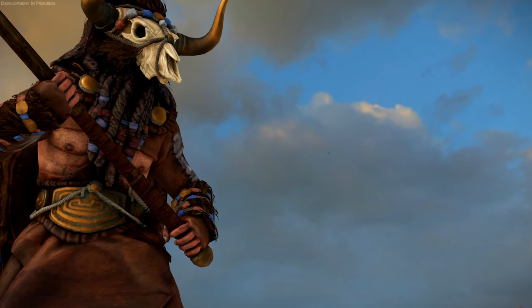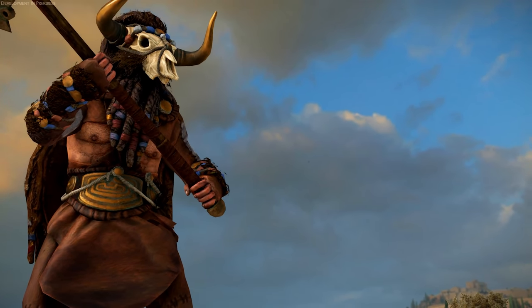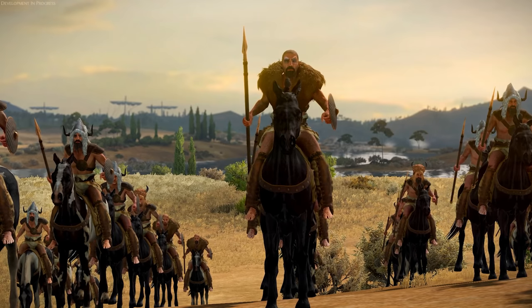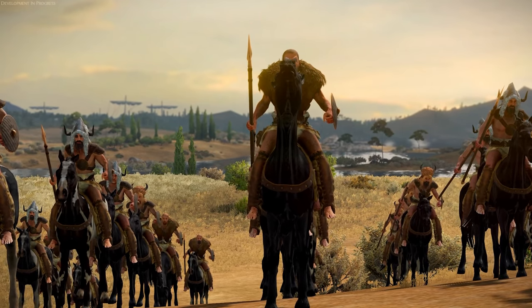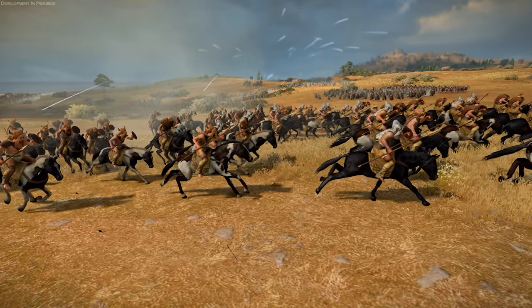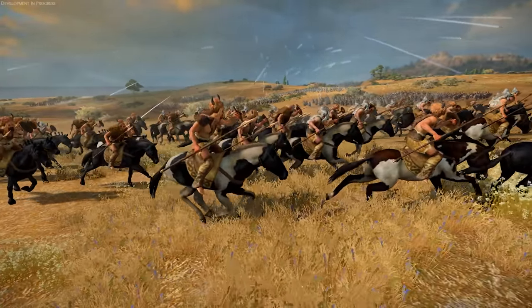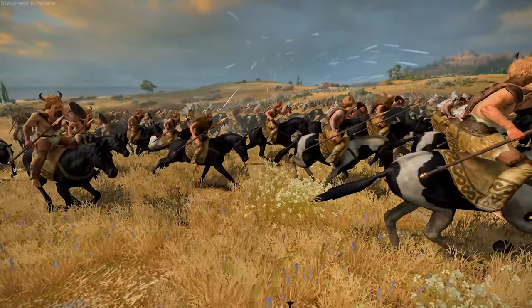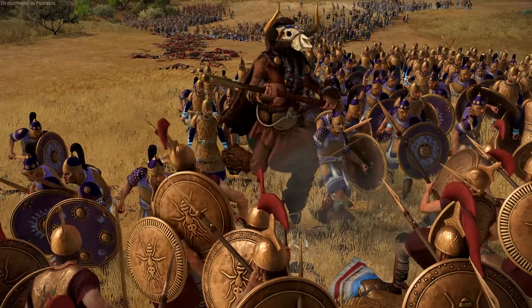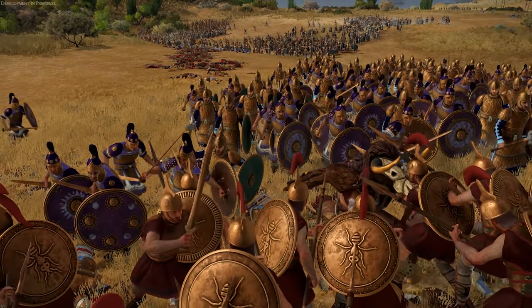Mythical units. When it comes to mythical units, we're seeing the whole truth behind the myth. Minotaurs are actually really tall warriors decked out in skull helms, and centaurs are horseback riders in melee, javelin, and bow variants. We've also seen giants and cyclopses. They'll be available similar to mercenary units, with universal recruitment availability across factions, but only available at certain provinces, and some require favor with particular gods via divine will. They also come with campaign limits — you can only have so many at a time.